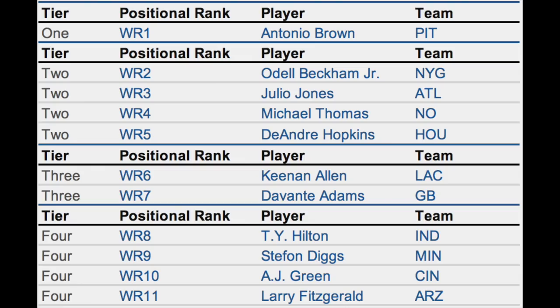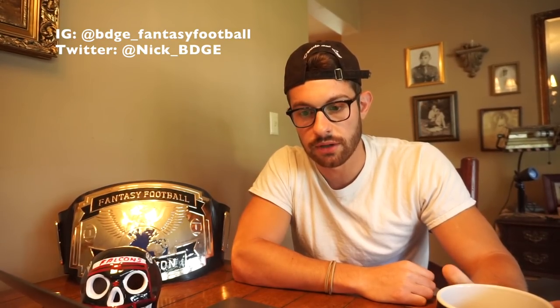Tier number four: originally I had T.Y. Hilton at number eight, Stefan Diggs at nine, A.J. Green at ten, and Fitz at eleven. Hilton is dealing with a shoulder injury — let me check on that now. T.Y. Hilton suffered a shoulder sprain at Saturday's practice. The Colts don't consider it serious. Hilton is day-to-day but could sit out the second preseason game — which he did. It shouldn't have any impact on his week one status, so for now I'll leave Hilton up at eight.